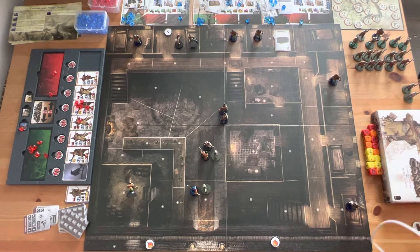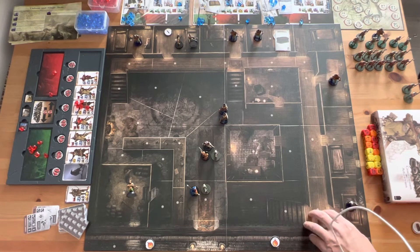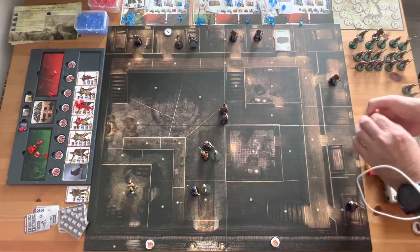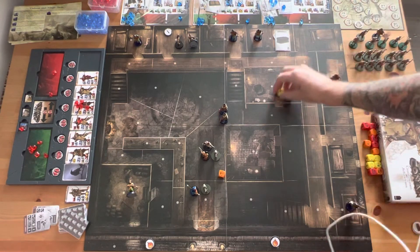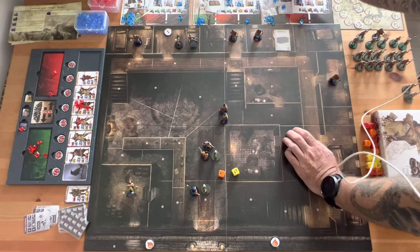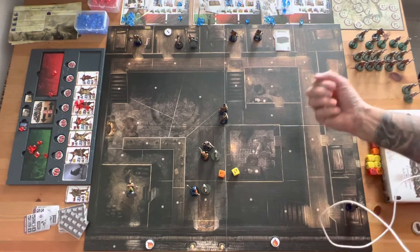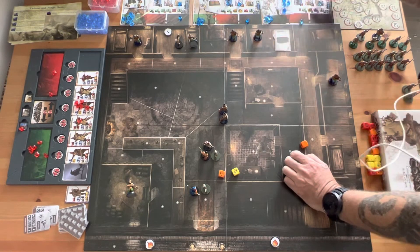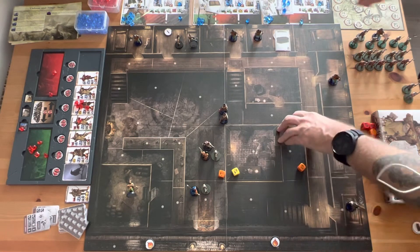First off, our Bossonian guard attacks Hydrathus. He has an orange and yellow die and gets three. Hydrathus gets one orange die for shield and blocks none of that damage. I'm going to give him a reroll — he gets two blocks, so he takes one point of damage.